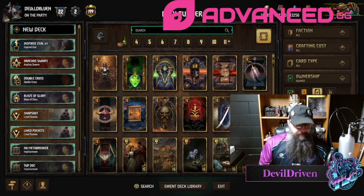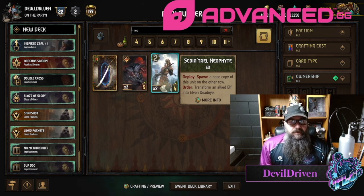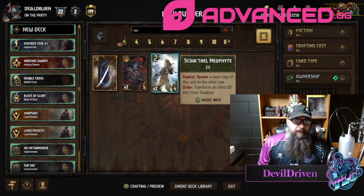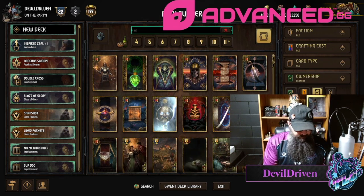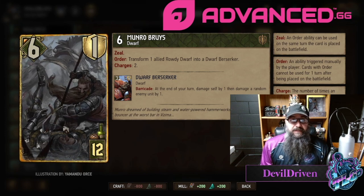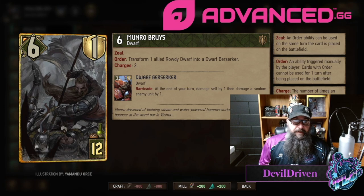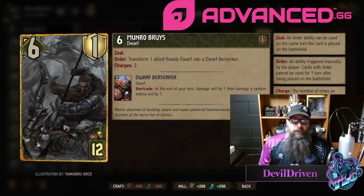Scoia'tael Neophyte — order: transform and spawn a base copy of this unit on the other row, order: transform an allied elf into an Elven Deadeye. So you could transform anything — if it's a one you get two extra points off of it. You also make another Deadeye for Vernossiel. Munro — this card's awesome. If you don't get that second one with Zoltan you can save it and maybe proc it off something else, and being able to have options to hold it back for a little bit — I think this card is really cool.